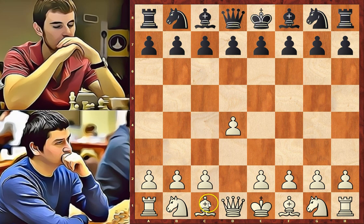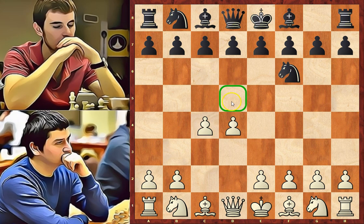Vlad opened with d4, allowing his dark square bishop and his queen to enter the game. Nf6, developing a piece and controlling e4 and d5 squares. c4, controlling another central square. e6 is a valid pawn move allowing the dark square bishop to go to the most forward available square on b4. If white plays Nc3 and black bishop to b4, we have the Nimzo-Indian Defense.